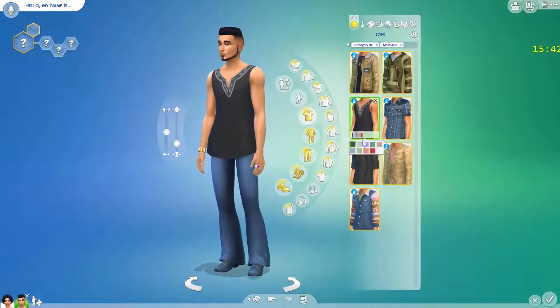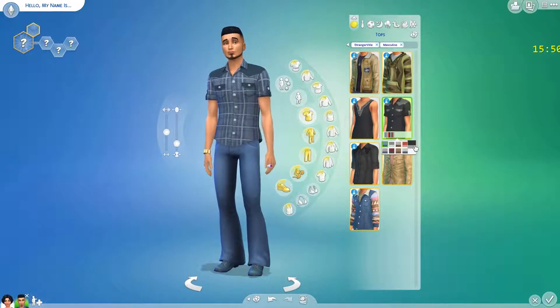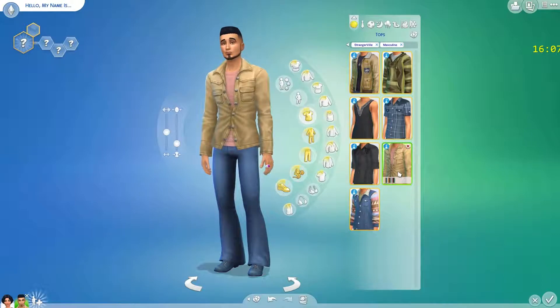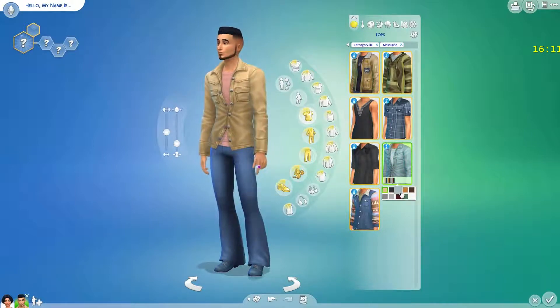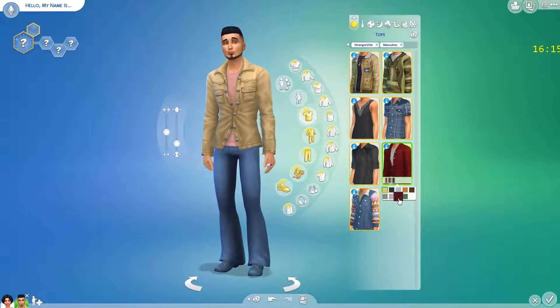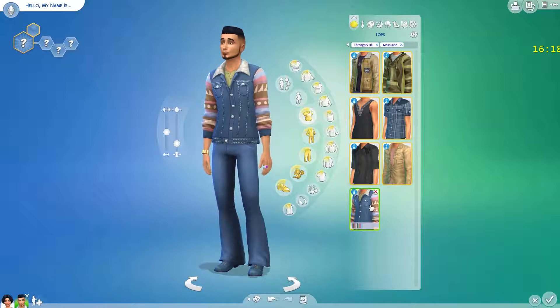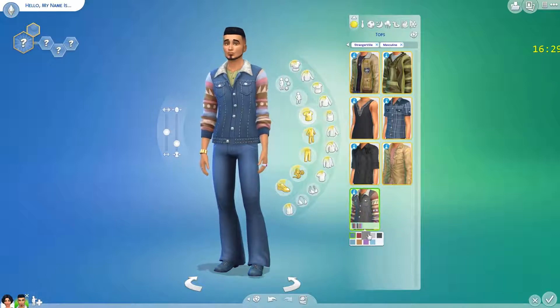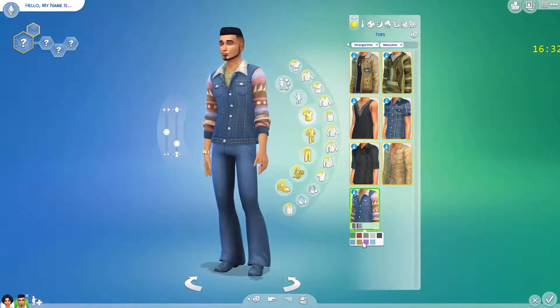And then you have a regular tank top. There's a plaid option — no, you need solid. And then a shirt with some decoration which works okay in black but not in other colors. And then there's what looks like a sweatshirt with a vest over it — I'm not a fan of it.